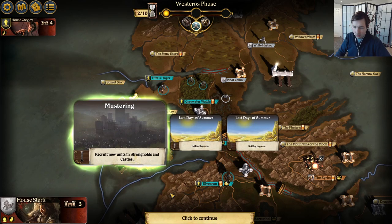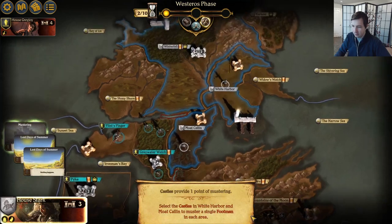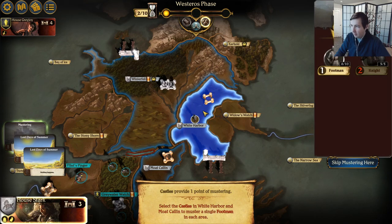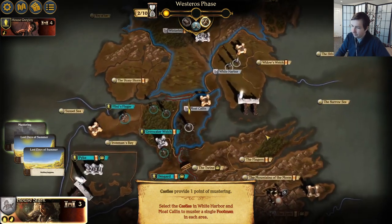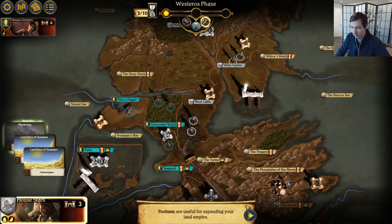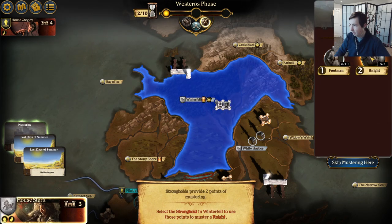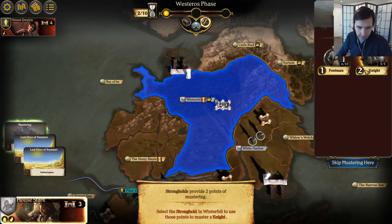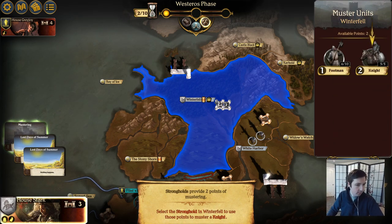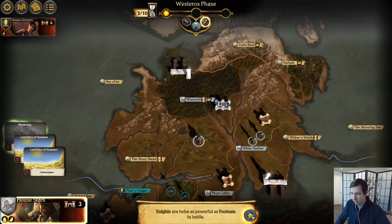Mustering — recruit new units in Strongholds and Castles. The mustering card lets players add new units to Castles and Strongholds they control. Castles provide one point of mustering. Footmen are useful for expanding your land empire. Strongholds provide two units of mustering. A footman is one point and a knight is two points. Knights are twice as powerful as footmen in battle.